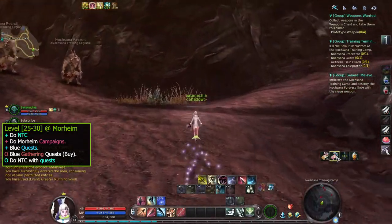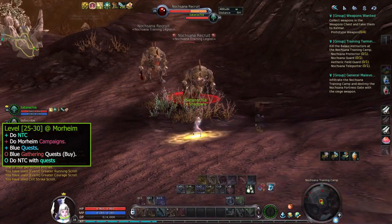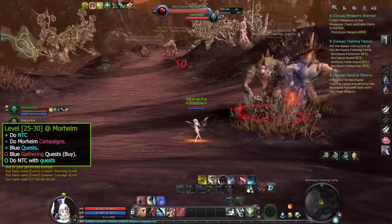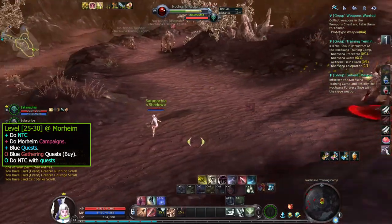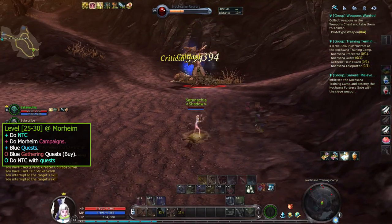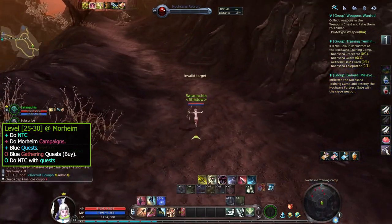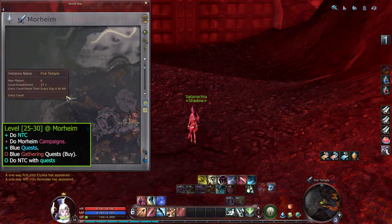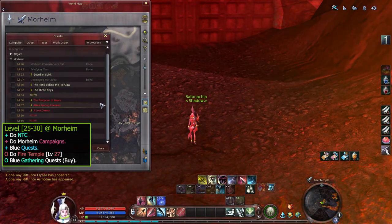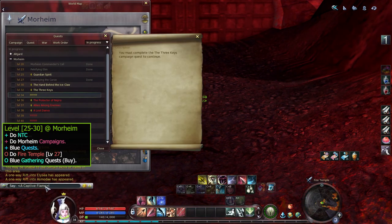Some mobs like recruits are considered normal mobs so they don't give much XP — you might want to look for elites or just hunt them all. As for Fire Temple, it opens at level 27 and you can do it up to level 35. This can be hard to solo, but you might want to do it once for the main story. Just find some people to do it together.